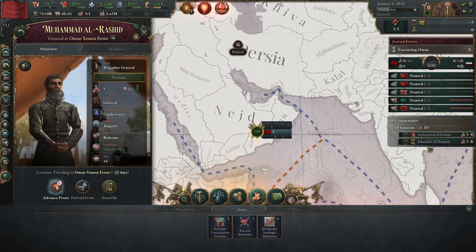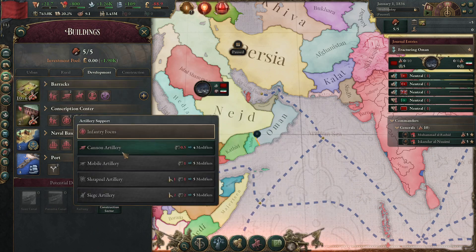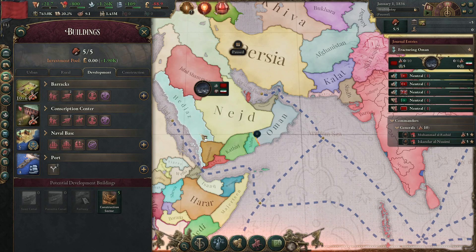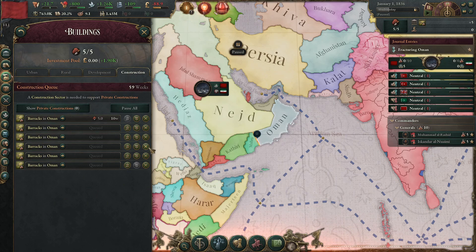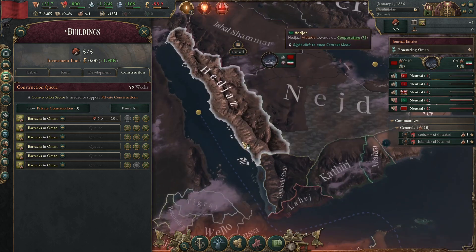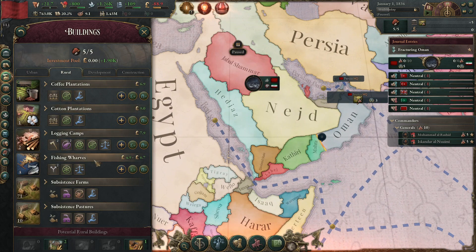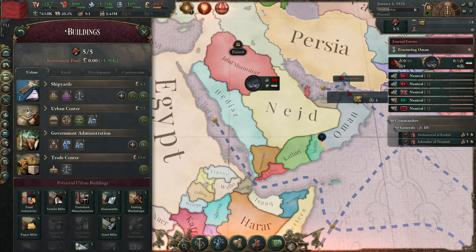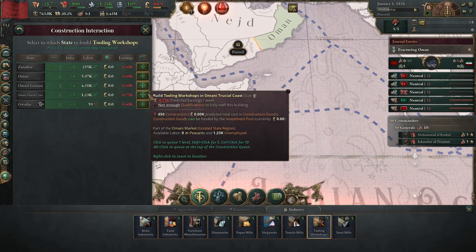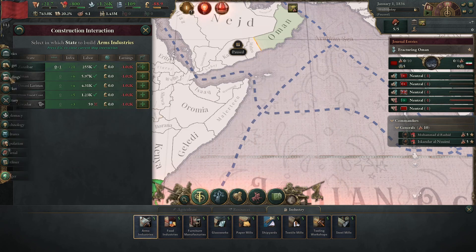Anyway, I'll just try to conquer some of these neighbors, and we will also start building up our military, as we do need some stronger armies to be able to take Hejaz. For that purpose we are building up our barracks. We're also going to try to take some land in Arabia to build barracks there as well. What we will not be doing is getting a border with Hejaz or Egypt, as that would cause us some problems. We'll eventually also want to have an arms industry and tools workshop.